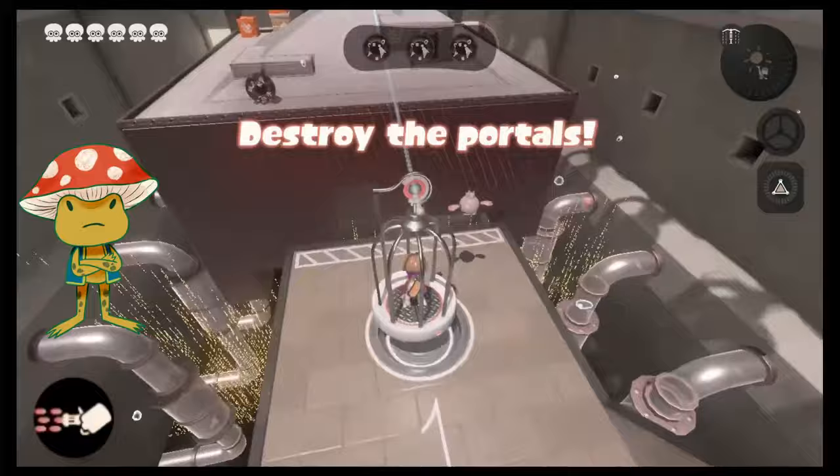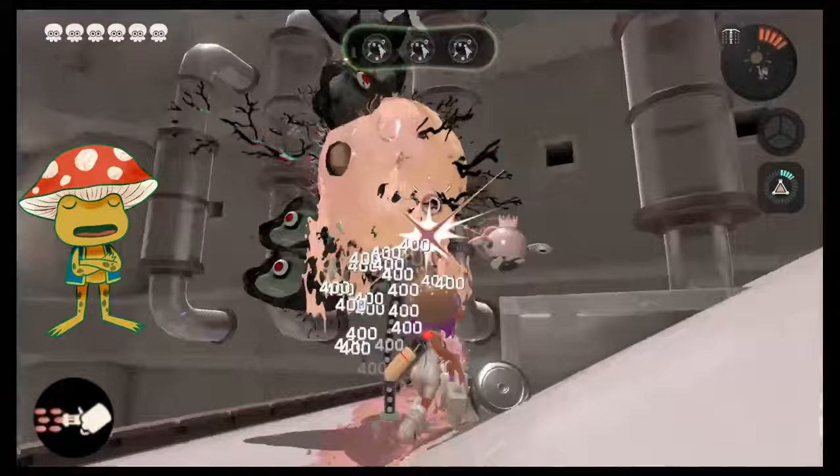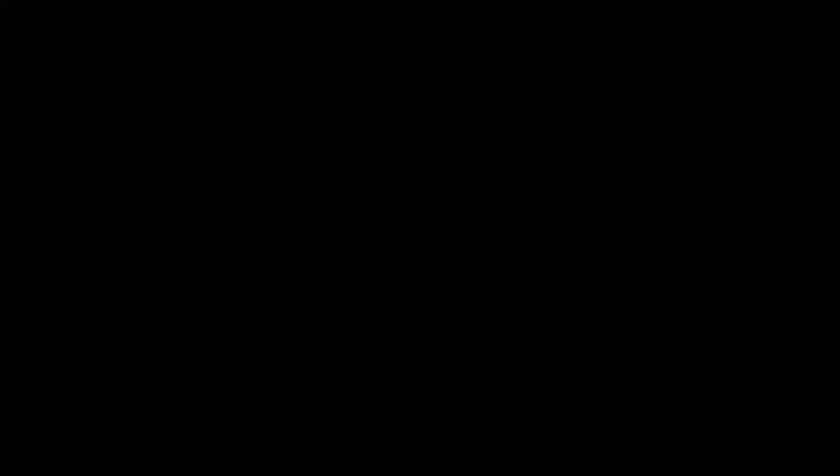This isn't exactly a fire rate chip, but it's splatling-related so it fits here. This is a splatling exclusive chip that makes your charge last longer. While the rate of fire isn't any faster, it does mean you'll get more bullets for a single full charge — and as an added benefit, it doesn't cost more ink. If you get 5 of this chip, your splatling barrage will last twice as long as normal.